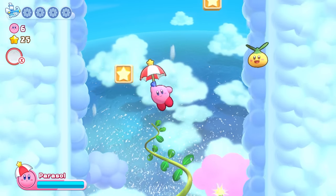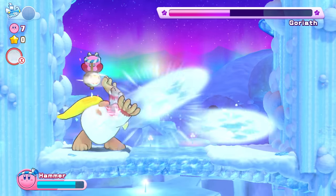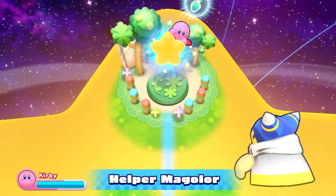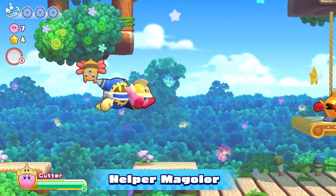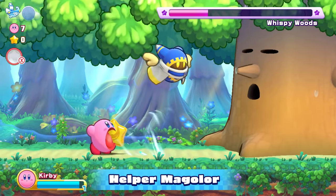Use all sorts of Copy Abilities to take down enemies and clear each stage. Say hello to Helper Magalore — he can double your health, save you from deadly chasms, and provide Copy Abilities during boss battles.